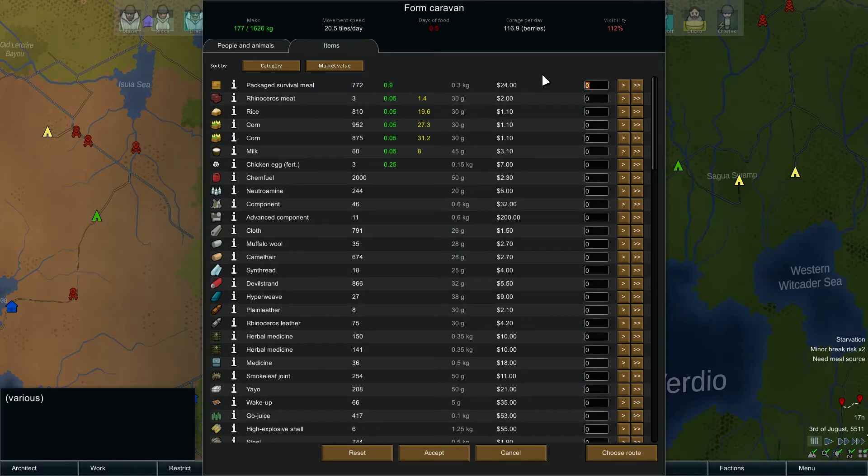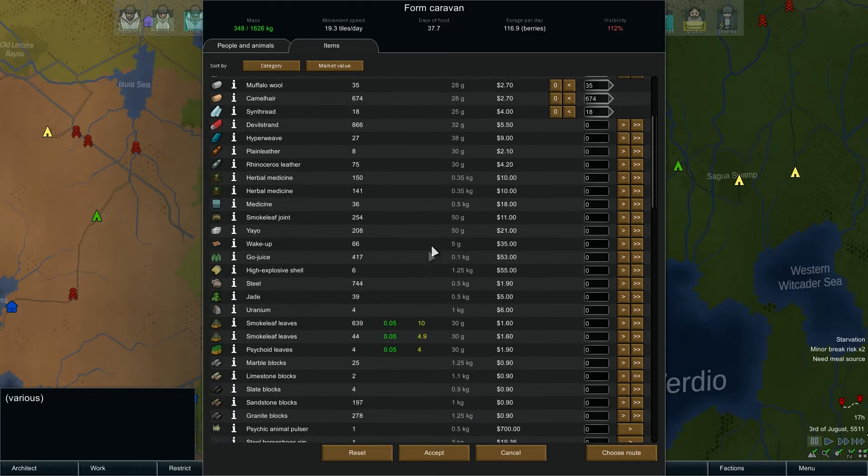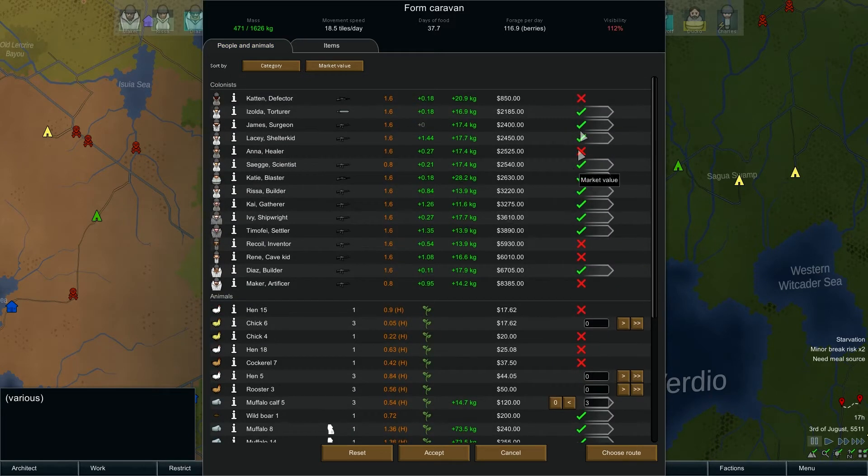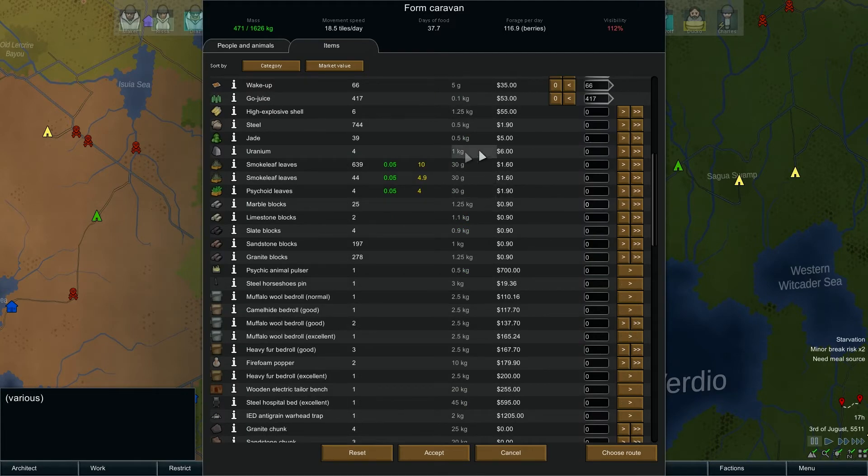We need about 30 days worth of meals - let's not screw around running out of food. We're gonna keep the cloth, get rid of most everything else. Keeping devil strand as well. We just purchased nutramine, fertilized chicken eggs, milk, corn, rice. We're gonna have a mountain of rhino leather before this is over. Taking all the meds, taking some of these joints, yayo, wake-up, go-juice. We have ten people, hopefully we have ten bedrolls.